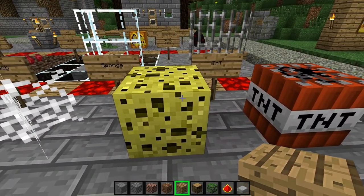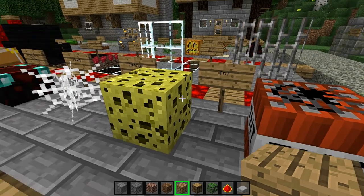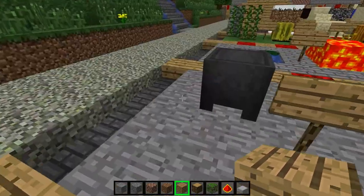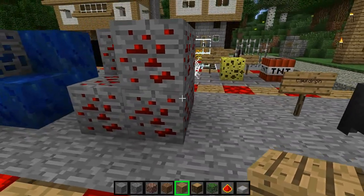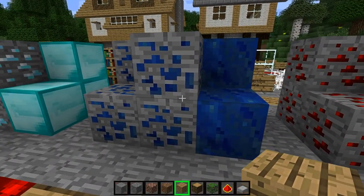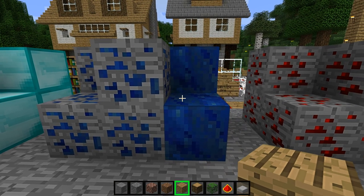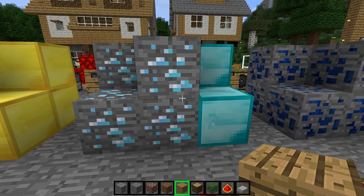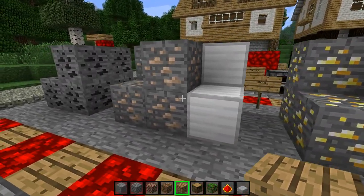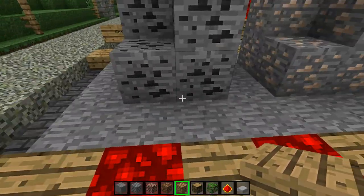Cobweb, sponge — which is never used legitimately, you have to obtain it through creative or whatever. TNT, cauldron, redstone ore, lapis — whatever you want to call it — diamond with its associated blocks, gold with its associated blocks, iron with its associated blocks, and then coal.